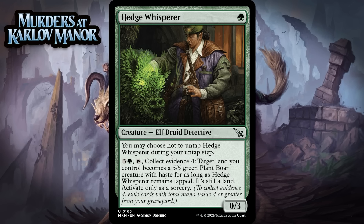Next up, it's Hedge Whisperer, which for 1 green mana is an uncommon elf druid detective. It's a 0/3. You can choose not to untap it during your untap step, and you can pay 3 generic and a green, tap it, and collect evidence 4, and target land you control becomes a 5/5 green plant boar creature with haste for as long as Hedge Whisperer remains tapped — it's still a land, activate only as a sorcery. This ability is pretty powerful once you get there, but in the meantime you've got a 1-mana 0/3, something that just isn't relevant on most boards. It's also a little annoying that the ability is as expensive as it is, and you can still only have one animated land at a time. You have to jump through some very real hoops and play an otherwise subpar creature, but the effect is powerful. I'm giving this a C+.